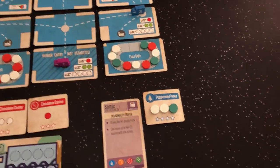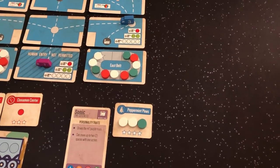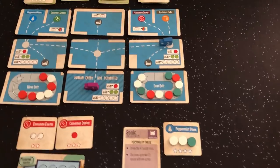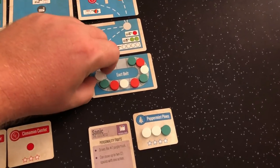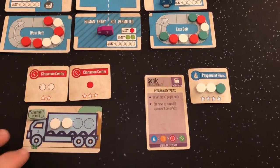Now you can see her priority: she has an order up to her work limit so it won't be to get an order; she has mints filled so it won't be mints. So now she's going to work to deliver those mints. Now it's my turn — I'm going to move one here, and take my other action to load two of these white mints into my truck.